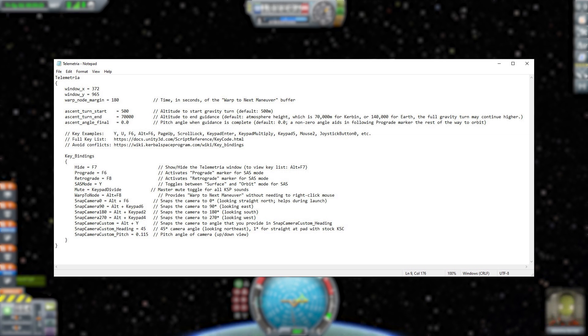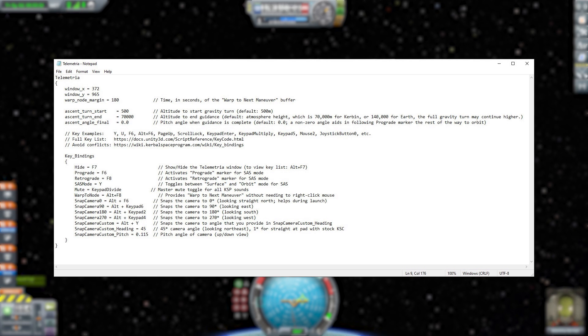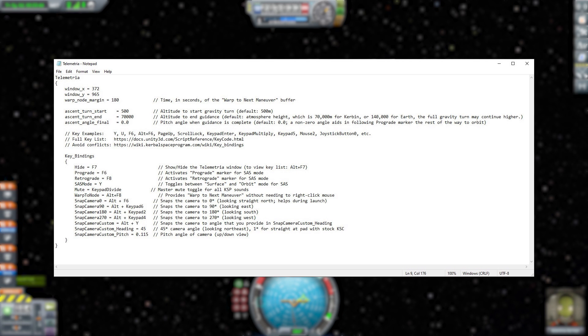So it's not the easiest thing — I'd really love an in-game way of changing it — but it's still a handy tool for those typical missions you do. The final options in the config file are the various key bindings for all those options we showed off: hide, switch to prograde/retrograde, etc. At the very bottom we have the snap camera custom, where we can change not only the key binding but also the camera heading angle and the pitch of the camera for whatever custom camera option you want.